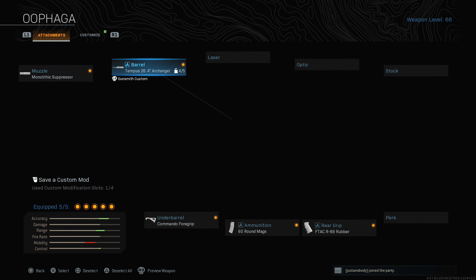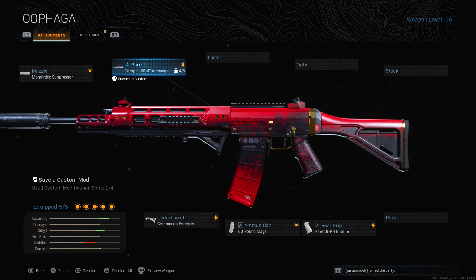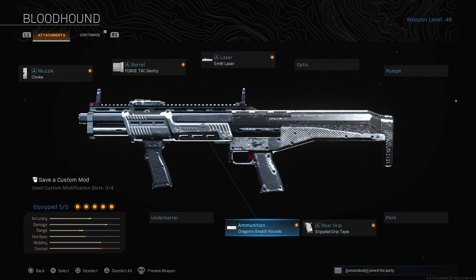I changed the setup a little bit so I could actually kill people. The F-tag rubber was on there, the Archangel was already on there, and I changed the other ones — the Commando I don't think was on there originally. Here's the setup I got on — probably the best Grau loadout you could use. It's got like no recoil, kills pretty quick. That's probably my favorite setup. And then we are rocking the R90 shotgun with fire rounds — thing's really overpowered, like a one burst up close which is really nice.